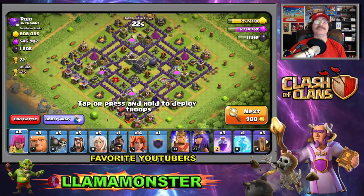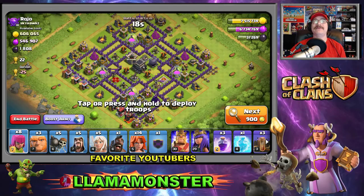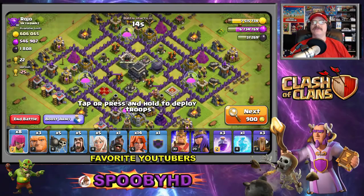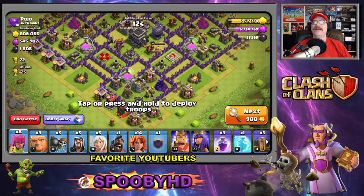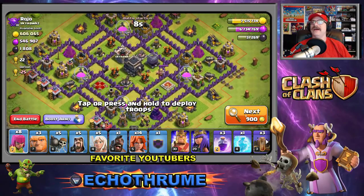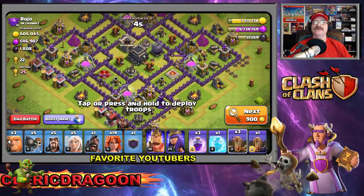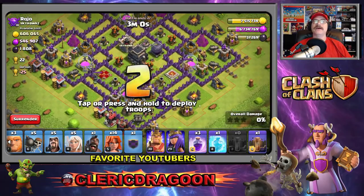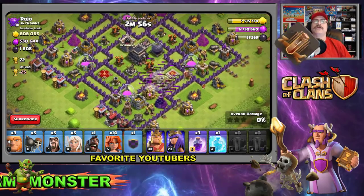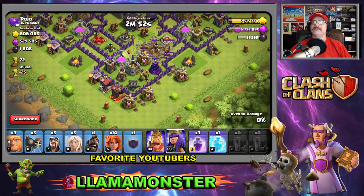Oh my god, look at this one — this is craziness! I cannot believe this. I see a queen level 7, level one expos — these guys must have just gotten to town hall 9. Let's smash them! Let's put down four earthquakes to smash open the walls. We missed just by a little bit, but that's alright.